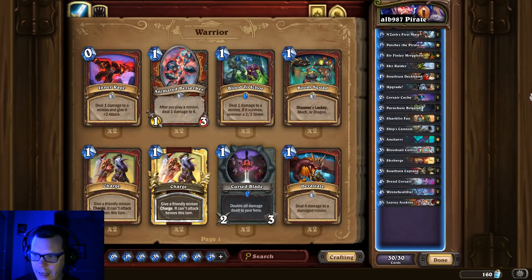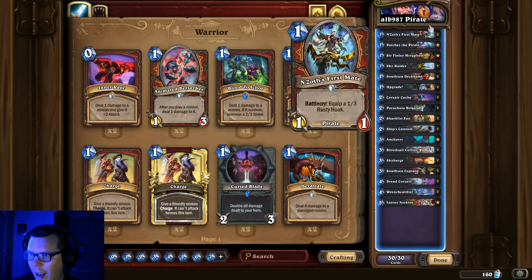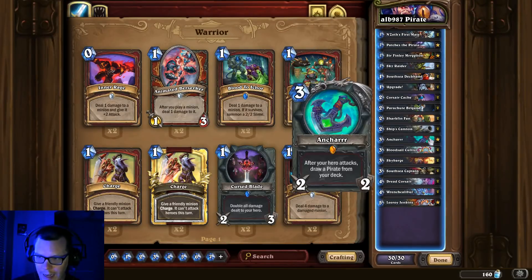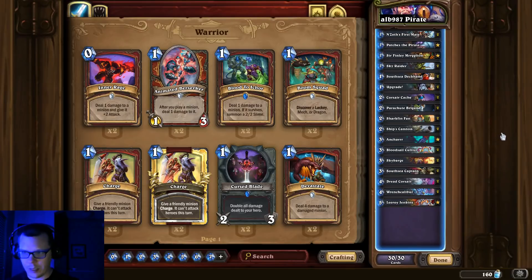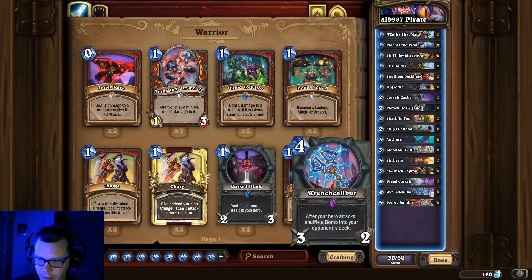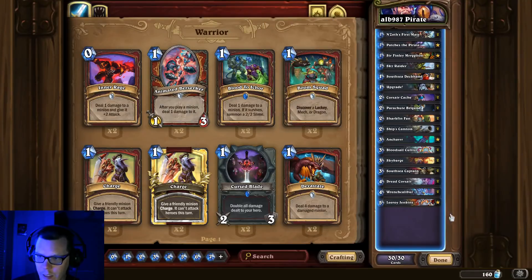And the number one deck in my humble opinion — Pirate Warrior. This deck is insane. This is a new build from Alb987, who you may know as the player who won the first Wild Open ever. His specific build is similar to the Corsair Cache builds we've been seeing, but instead of just running a single Incar it's running the double Wrenchcalibur as well. One thing I found playing these builds is that it really stinks when you draw the Incar because they're just dead cards, so I think it makes sense to have the extra weapons after all. I'm excited to see how strong this specific build performs.